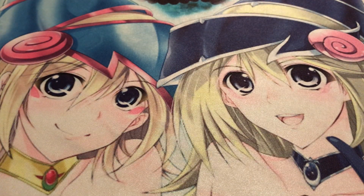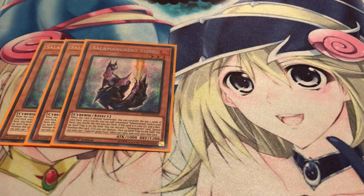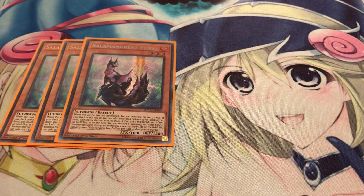Starting off with the main deck, I'm going to be playing three copies of Salamangreat Foxy. I'm really happy I got these in Prismatic Secrets — he definitely deserved it. There's your Pot of Duality basically, and he also has a cool graveyard effect which helps you pop a floodgate, so just a good way to get around those.